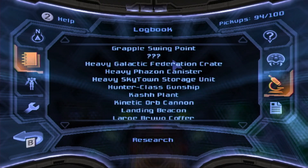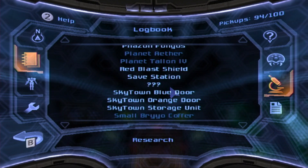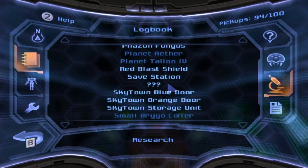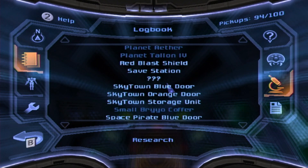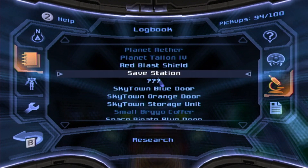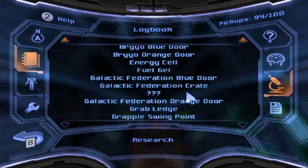Research entries — there is one that I completely missed and will not be able to get back. This is supposed to be at the ship grapple point; apparently those are research entries, and I did not realize that. Maybe I could still get the one at the Chozo Observatory, but according to Metroid Recon, it's one of those things where you only get one chance to scan them and then they're gone. I'll just get it in a future playthrough.